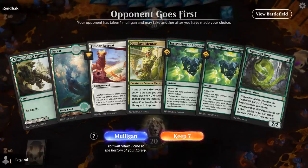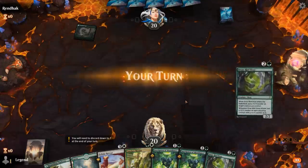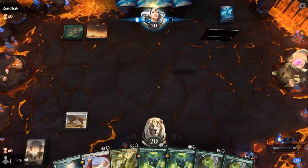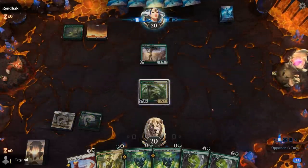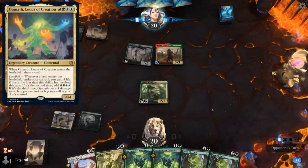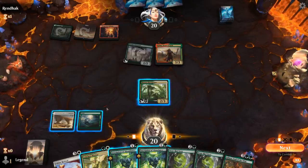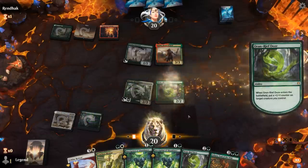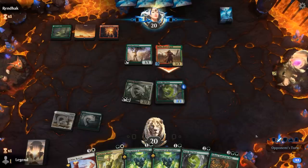We're on the draw with a fine opening hand — just need to pick up a land or two. Opponent is on Green-White with a turn 2 Karyatid. I'll play my Rootgrazer so next turn I can technically play an Ooze. Opponent plays Radha — so opponent is on a three or four color Landfall deck. Could be the Omnath deck. I really could have used an extra land here. Take three from Radha.